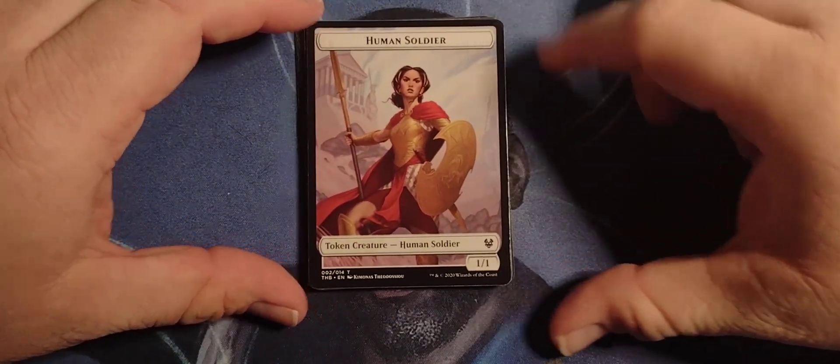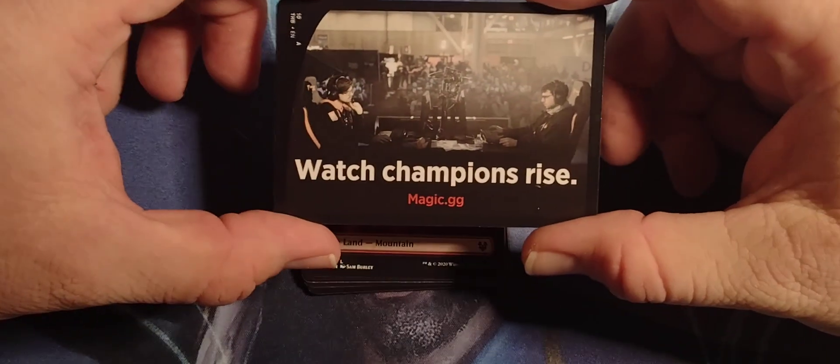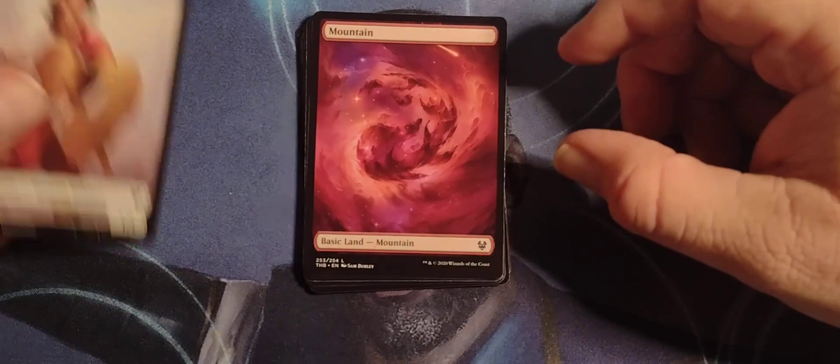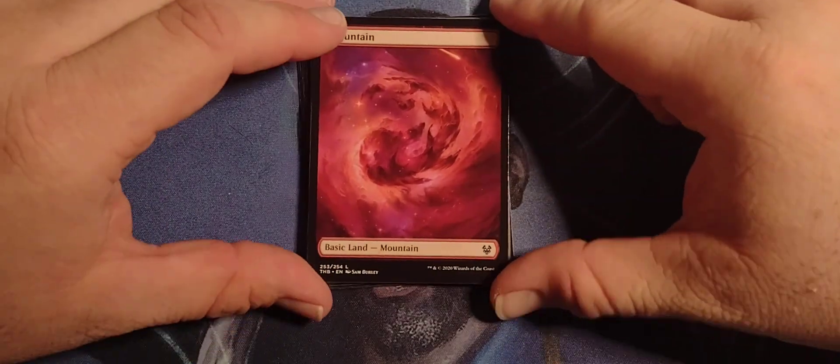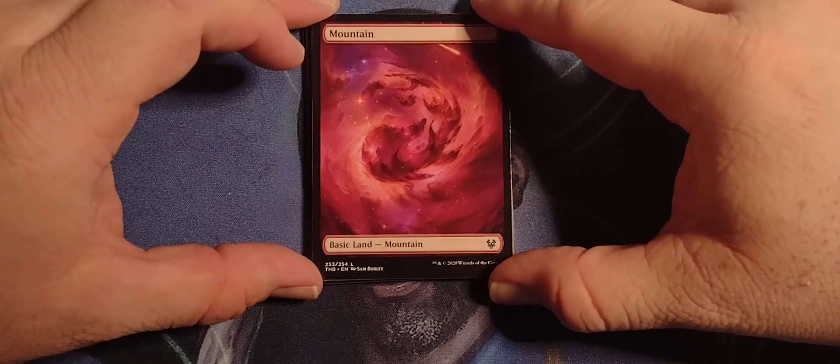Let's start off with a Human Soldier Token Creature, 1-1. What do we got on the back? Watch Champion Rise. We got a Full Art Mountain. That's pretty cool.